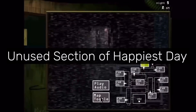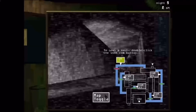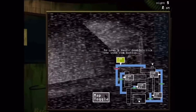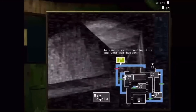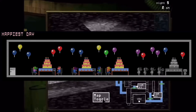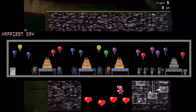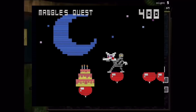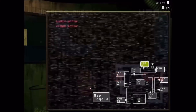Unused Section of Happiest Day. Apparently, underneath the map of the Happiest Day minigame, there's a section taken straight from BB's Air Adventure. It's unknown why it was there. It may have been used similar to the balloon section in the other minigames, but that's just speculation.